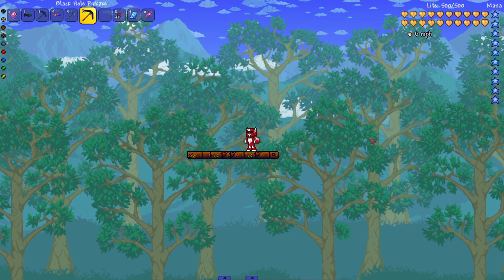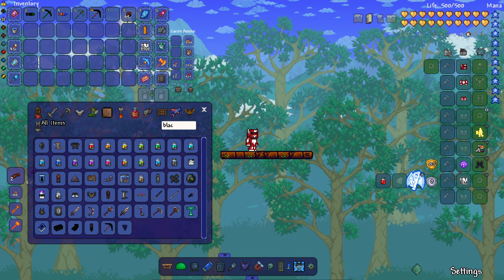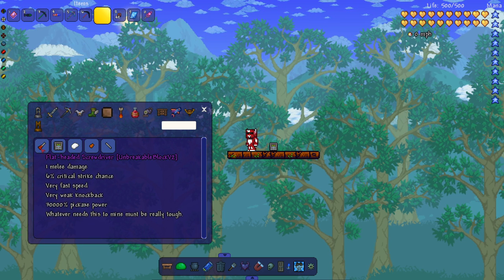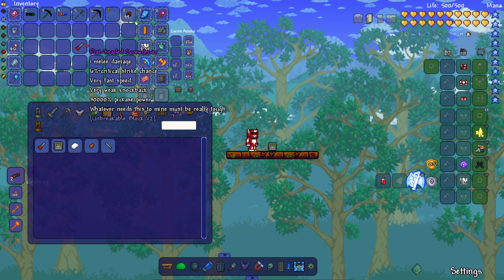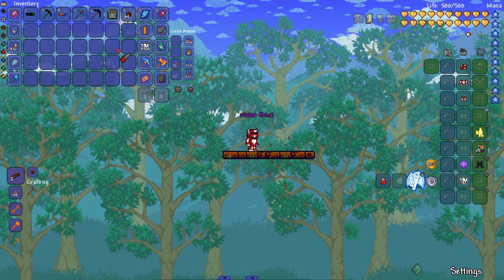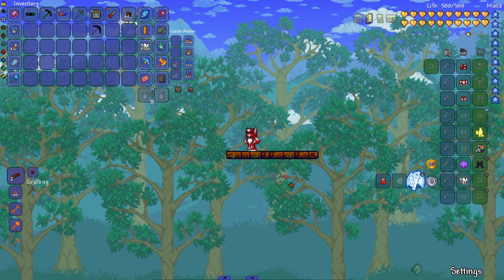Now you might be wondering — without super power tools, how do you break the Nokia brick? Well, in the mod itself you craft the Flat-Headed Screwdriver, which has only 30,000 pickaxe power. Some of these modded pickaxes have way more power and still struggle. But boom — that's how you're supposed to break it without other mods. In terms of vanilla pickaxes, it's unbreakable.